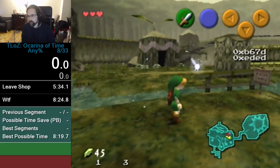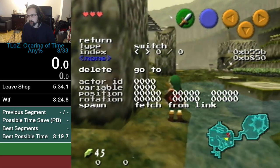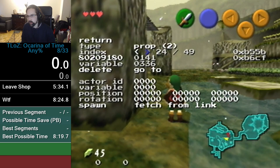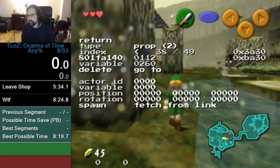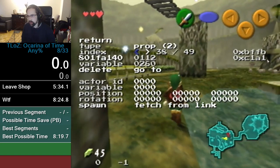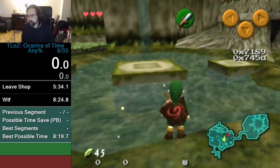First, I'm going to explain what is happening in this run with the arbitrary code execution we're going to use. The ACE revolves entirely around an actor that is sitting right over here. This actor — when you first come out of the shop it will be at this address — it's actor ID 112, variable 260. That is an actor called 'wonder item' and it's an invisible thing right around here.